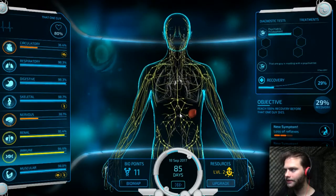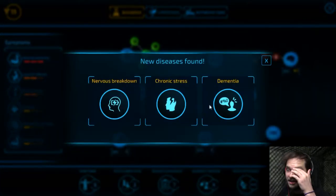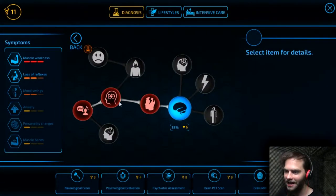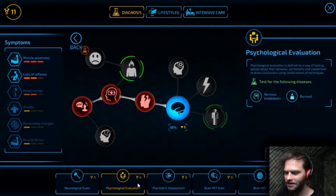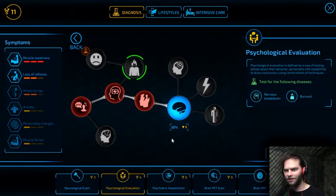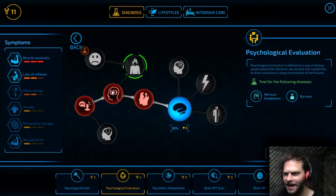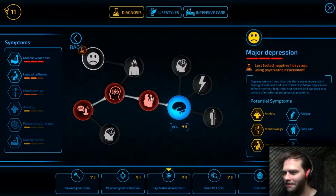Oh, he got two new symptoms — that's not good. He was negative for depression. But he does have dementia, chronic stress, and a nervous breakdown. I don't quite understand that — I didn't run tests for nervous breakdown, yet it still showed me that he had one. The test I could've run was a psychological evaluation, and yet I still found out that he had that. I'm not quite understanding what that's about.